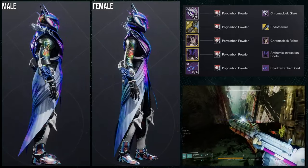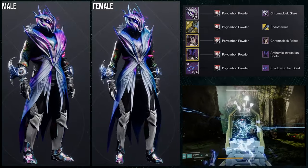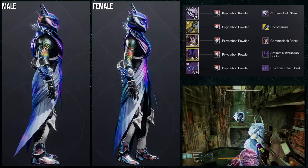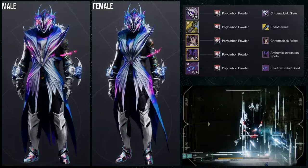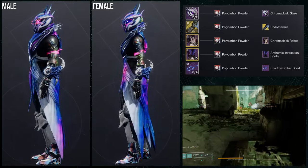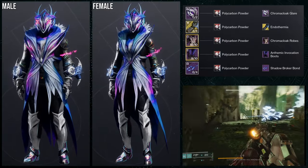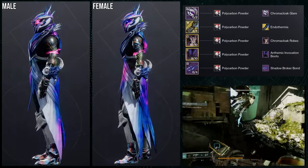Last but not least, Warlocks: the Chroma Cloak Glare for the helmet, Osmiomancy Gloves with the Endothermia ornament for the arms, the Chroma Cloak Robes for the chest, the Anthemic Invocation Boots, and the Shadow Broker Bond. Shader-wise, we're using Carbon Powder, which is not a bad shader. The issue is the Chroma Cloak just shaders terribly — the chest piece has this cool ornate blue, white, and purple, but the boots are just white with a chrome color. It's a little jarring, so if that bothers you, just switch out the helmet or chest piece. The Chroma Cloak should be somewhere in the set, but it doesn't have to be the chest piece.